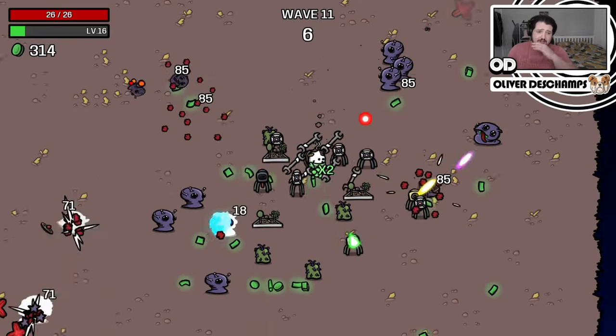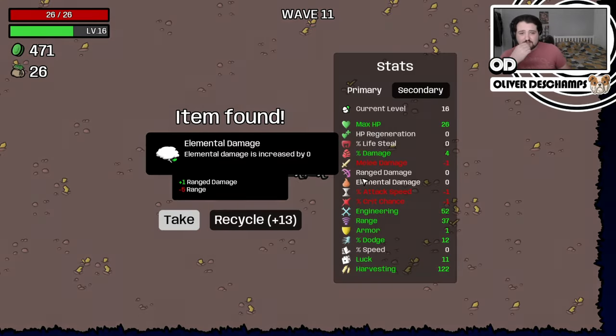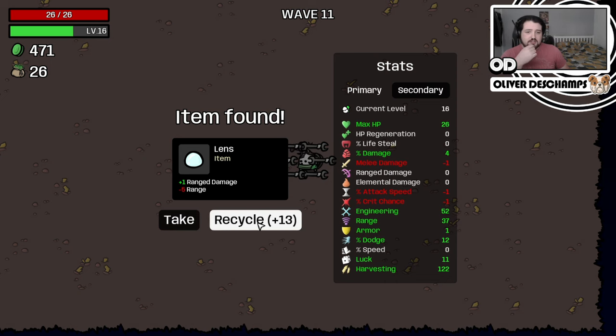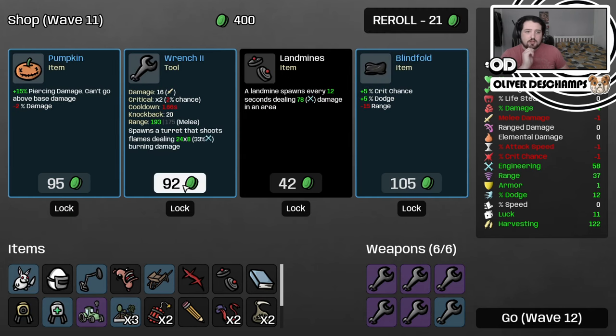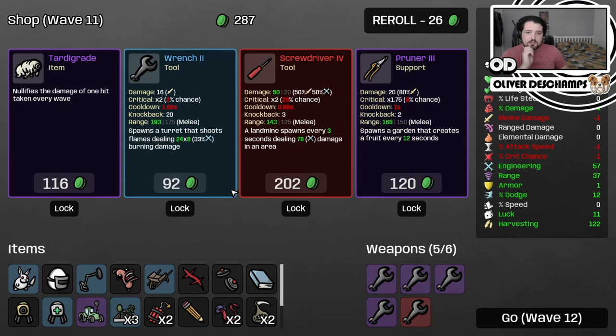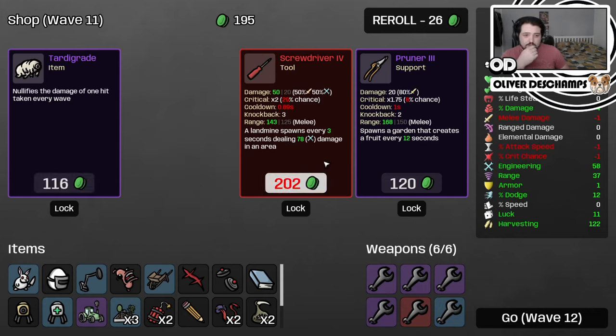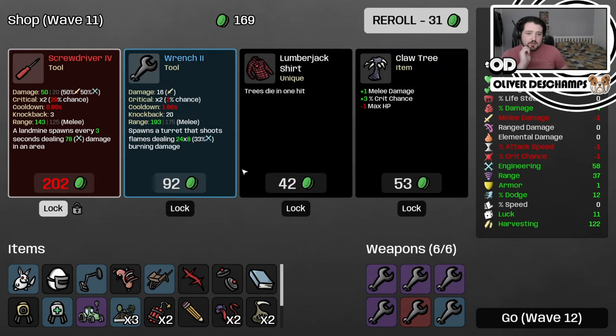That tree spawned in - my god, I'm losing my voice, too much content being generated. Recycle. Five more engineering - have to take that. This is not worth it right now, we're already halfway through. We will take it for the free roll. We can combine two of these to get our first level four - now the explosive damage will start to pay off. We could take a level four screwdriver as well next round.